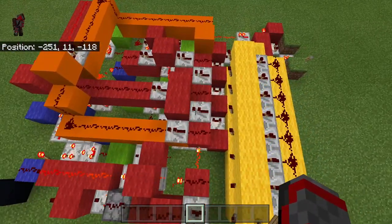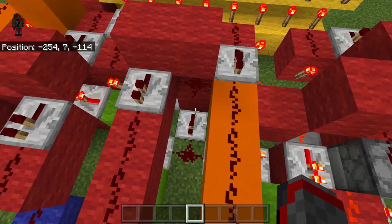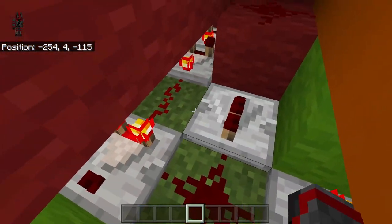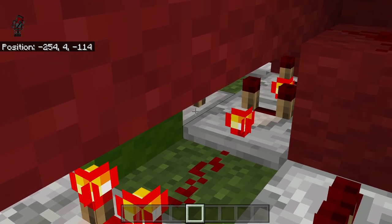Basically, the benefit to this is that it now allows you to control register 1 and register 2. So in the original RPC, you could have it set this one, but this one would just automatically set. Whereas in the RPC 2, if I zoom in and crouch, you'll see that there's a repeater right there, and that's what it's using.